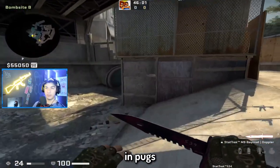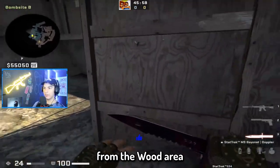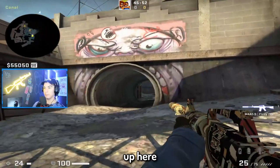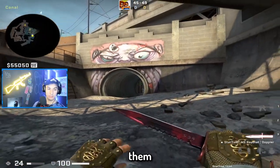Another jump spot that's really not utilized in pugs is jump spotting deep monster. You can jump spot this from the wood area. It's pretty hard to die doing this because they can literally only see your legs, but you can still see them. There are a lot of jump spots on B site.